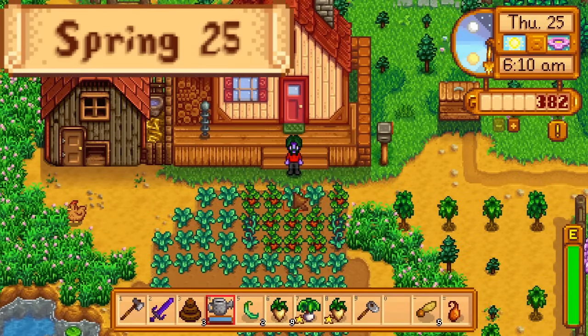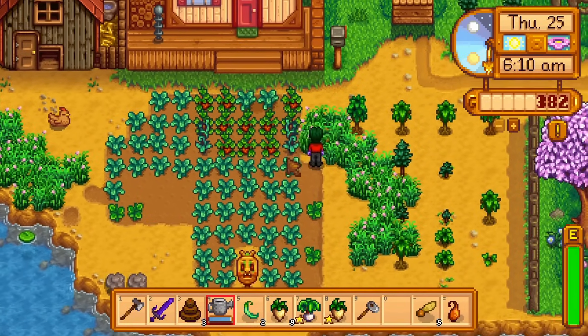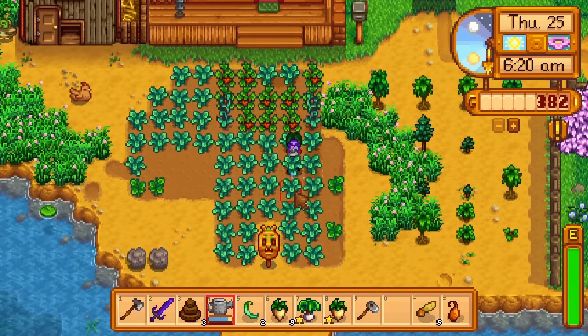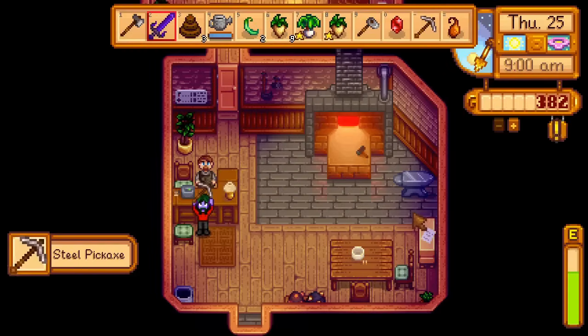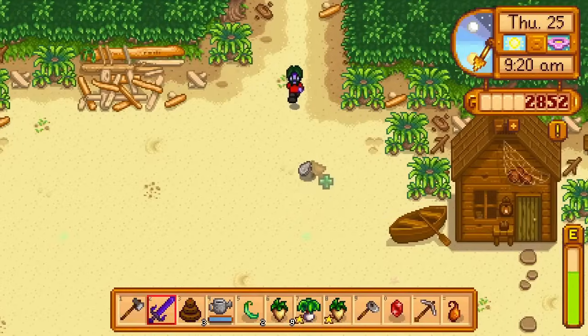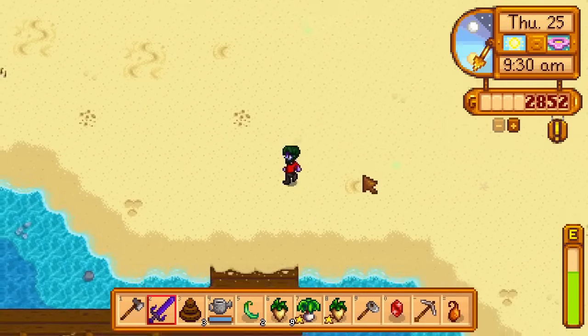Day 25 of spring. Today the second round of strawberries are ready, but harvesting them now would be a big mistake. I water the kale and potatoes, taking care not to harvest any strawberries at all, pet the animals, get my iron pickaxe from Clint, sell some gems, and go to Willy. On the beach I find an oyster, which is the last item I need to complete the crab pot bundle. I buy a lot of bait from Willy, but he's also selling catfish-specific bait, which will help me fish up catfish tomorrow.